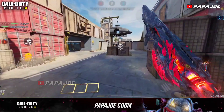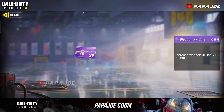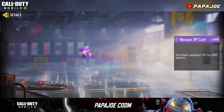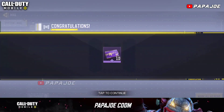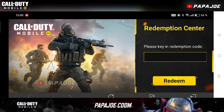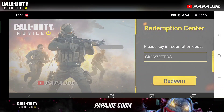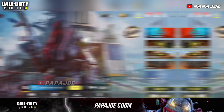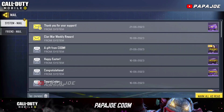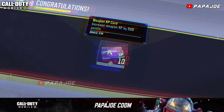We'll start with the first redemption code in this video, which you can currently still redeem in Garena. After entering and redeeming the redeem code you will get a total of 10 Epic Weapons XP cards to level up your weapons. Enter the following redemption code to get the reward just mentioned: CKOVZBZPRS. As you can see the code worked and I got the Epic Weapons XP cards without any problems.